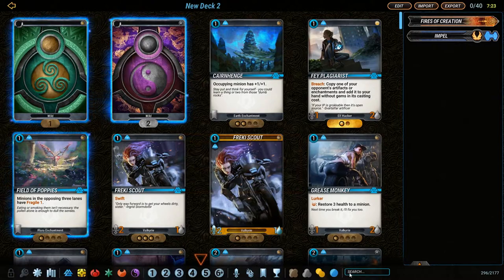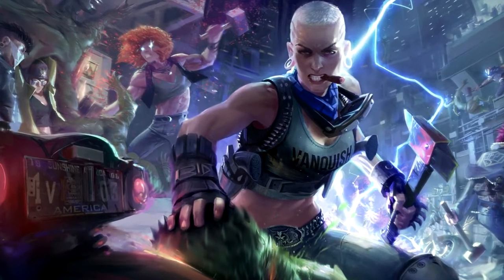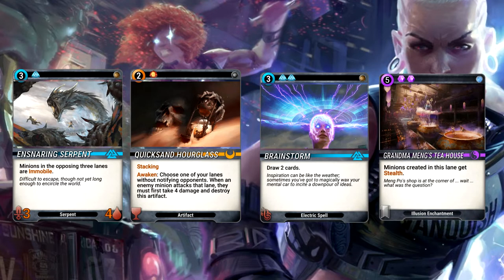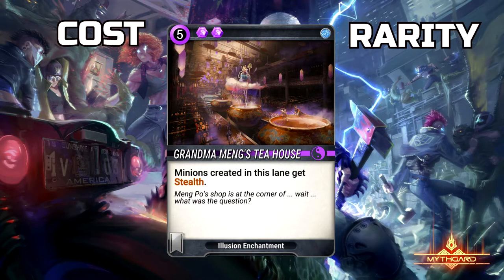With the game board understood, it is important to understand the weapons at your disposal — the cards you'll be playing. There are four types of cards you can play in Mythgard, each lending their abilities and powers to form a synergistic deck under your command: minions, artifacts, spells, and enchantments. Each card has its total cost located at the top left, including any special gem requirements in order to play it. The rarity of the card is located on the top right, which directly affects how many of that card can be put in the deck. Bronze is common, with a limit of 4 copies in a deck. Silver is uncommon, at 3 per deck. Gold is rare, with a limit of 2. And diamond is mythic rarity, allowing only a single copy of that card per deck.